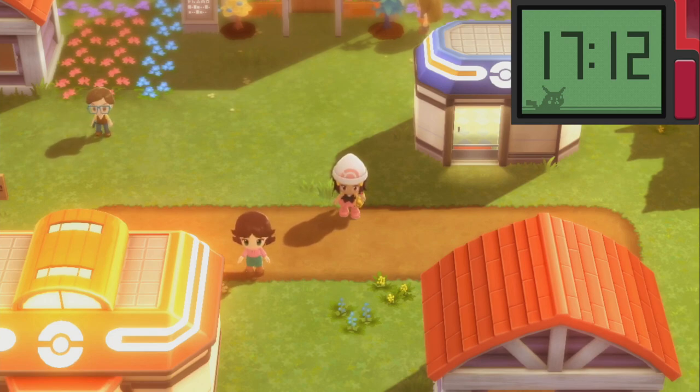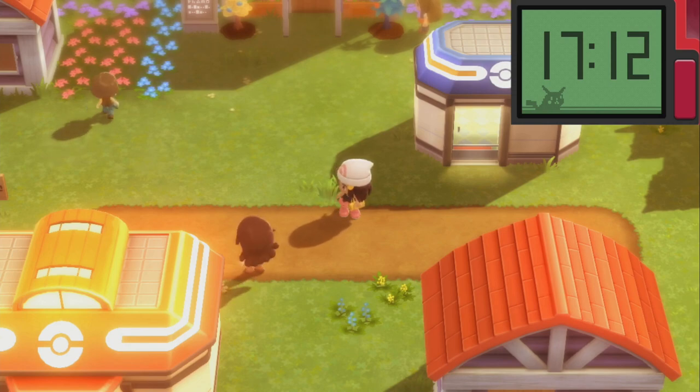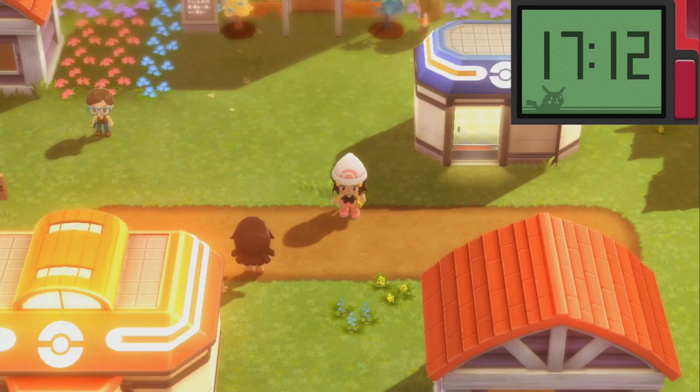Next, you're going to need a Politoed or Poliwhirl. This can be found in Fountain Spring Cave via the post-game — after you become Champion, see 150 Pokemon, and also obtain the National Dex. Once you've got those three things done and you have your King's Rock, you're ready to evolve.